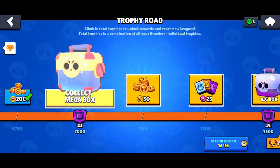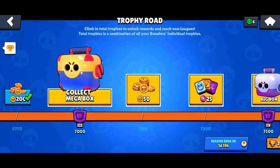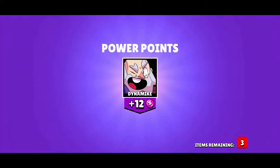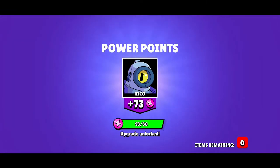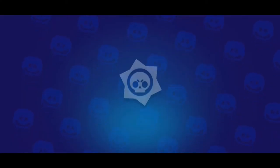Guys, here we go — the Mega Box. We need to make sure we're recording, because if I'm gonna lose this I'm gonna be really sad. Here we go guys. Five items. We got nothing major. That's too bad. At least we got some coins and power points. 15 more coins.